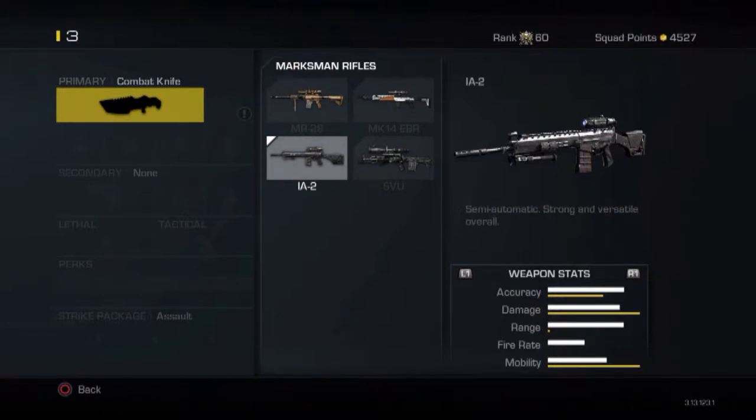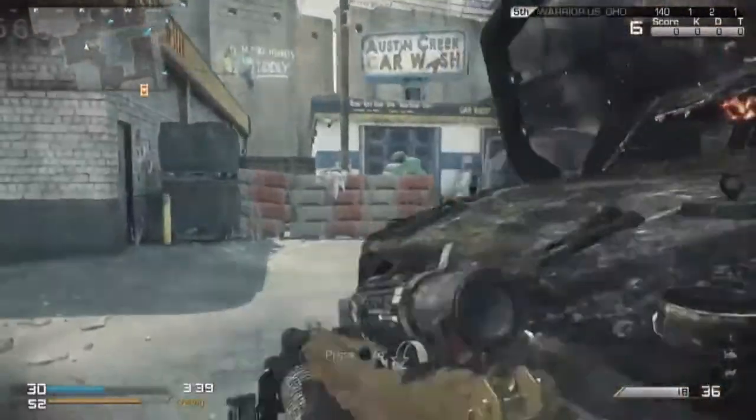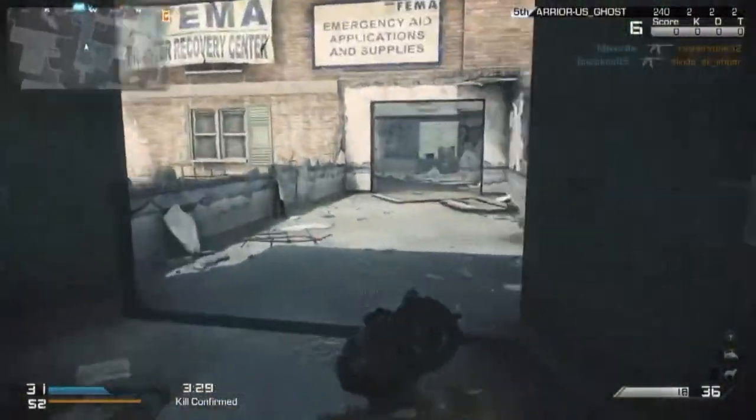Hello everyone, and welcome to another episode of Marksman Weekly. This week's episode is going to be episode one of my Marksman class setup, and for the purpose of these episodes we're going to be setting up a class for the IA-2 Marksman Rifle. The reason I'm choosing the IA-2 is because it is the most well-rounded and in my opinion the best Marksman Rifle in the game. If the IA-2 is not really your thing and you'd rather use the MK-14 or MR-28, keep in mind that you will still be getting good information in these videos — a lot of the information is universal in the Marksman class; I'm just using the IA-2 as my model for this build.